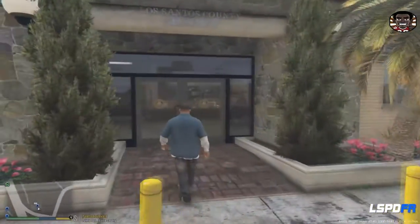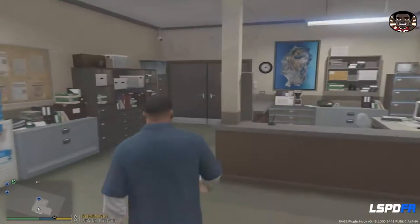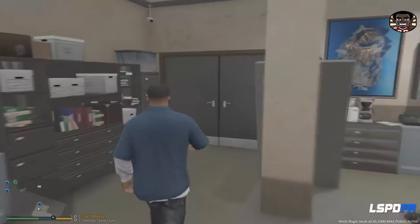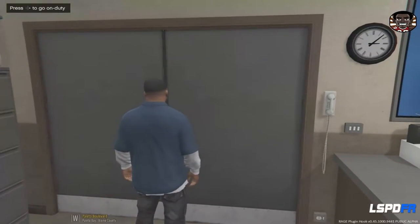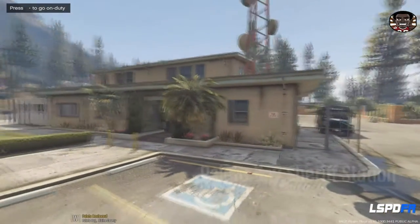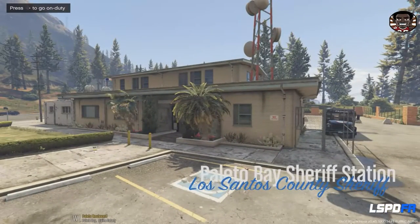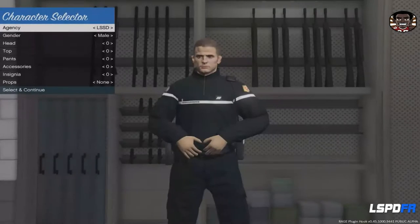On va se rendre tout de suite dans le commissariat. On va incarner aujourd'hui la Gendarmerie Nationale. On va pousser cette petite porte et choisir notre uniforme dans un premier temps. Au niveau des véhicules, j'en ai installé quelques-uns pour la Gendarmerie : le Ford de la Baro Team et la Renault Mégane de la Baro Team. Ce sont des véhicules très très rapides qu'on va pouvoir utiliser dans la vidéo.